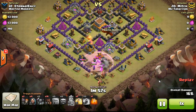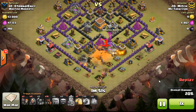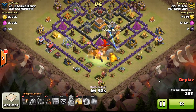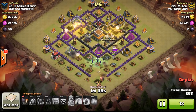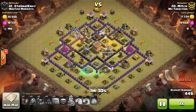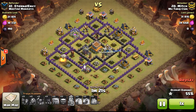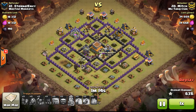He finally brings in his witches, and the skeletons start distracting everything including the clan castle. He brings down some wizards to help kill the dragon off — the dragon is focusing on all the skeletons, which is great. Then he brings his hogs from the north, allocates them across the three defenses differently, puts down his two heals for the hogs. The hogs mop up those north defenses under full heal, then run down south while his troops draw fire.